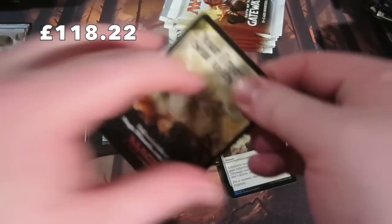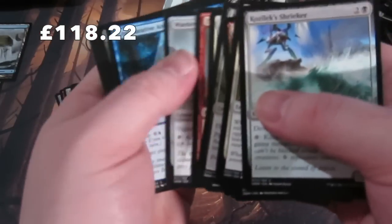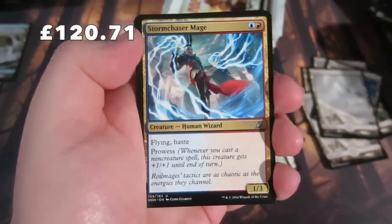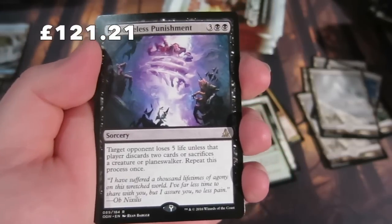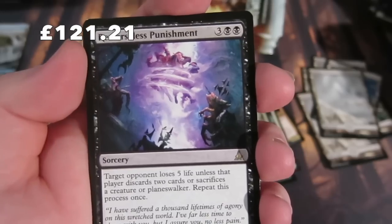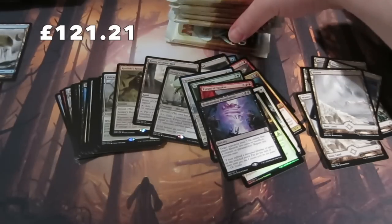If you've cracked some boosters let me know what you get in your packs. If you've cracked a booster box let me know if you've made value on the set. Until we know what the professionals are going to put in their decks, we don't know which prices will go up. There's another Stormchaser Mage - that's what I want! Our rare is Remorseless Punishment: target opponent loses five life unless they discard two cards or sacrifice a creature and a planeswalker. Repeat this process once. A fun card!